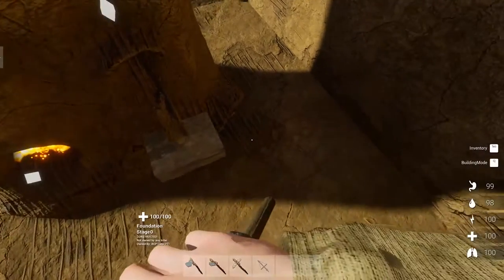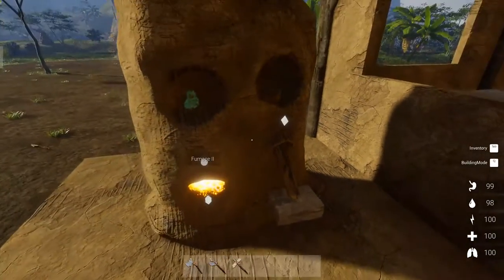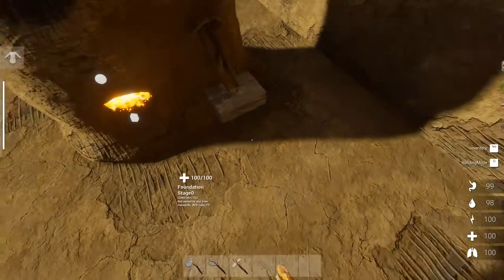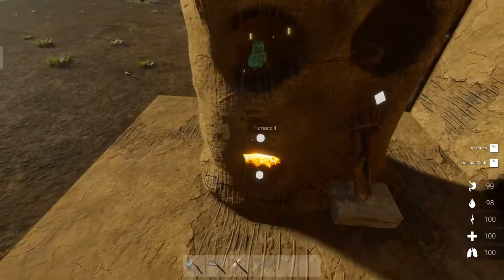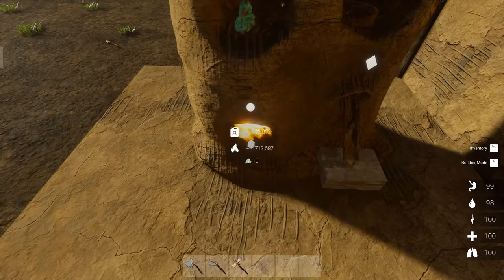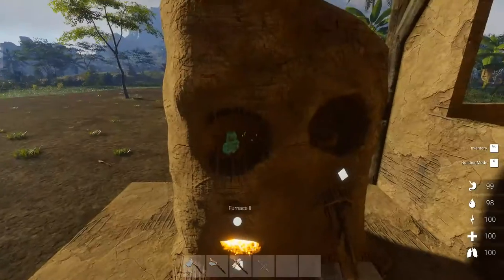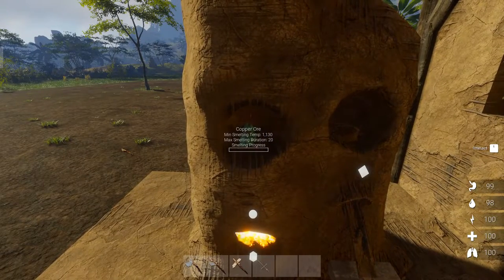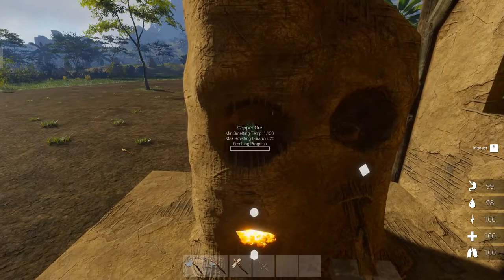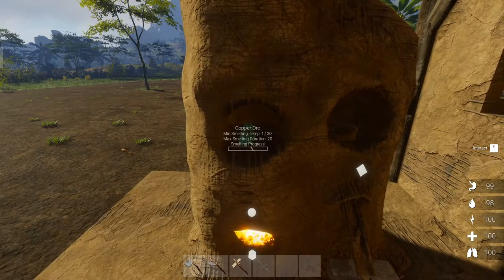How much fuel do we have? We have enough. Let's go ahead and fire this up — see if I remember how to do this. I think the ore like copper goes on here first, and it gets processed into processed ore. Oh yeah, it actually tells me it's doing it — the little icon shows it's processing the copper, which has to be 1130. I'm guessing that's how long it's got to be at that temperature to smelt. I'm going to need some more fuel to keep that temperature up.